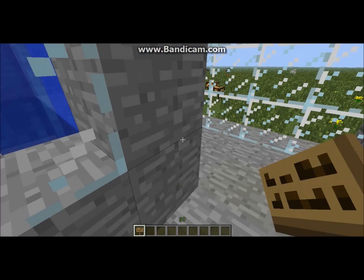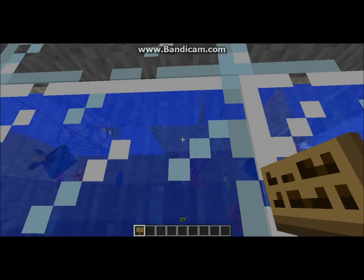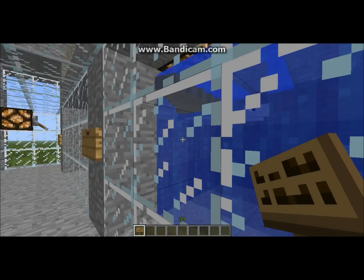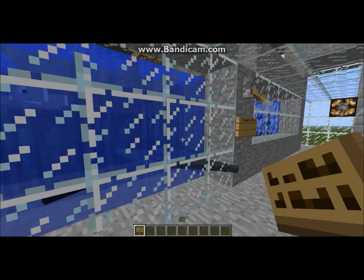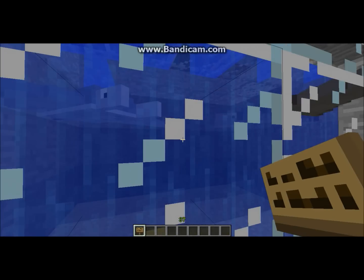Now we go to the tropical fish tank. Look at all those pretty fish in there. They're pink and blue and orange and yellow. Here are the rays. If you look closely, they might have fish. No, they don't have fish.